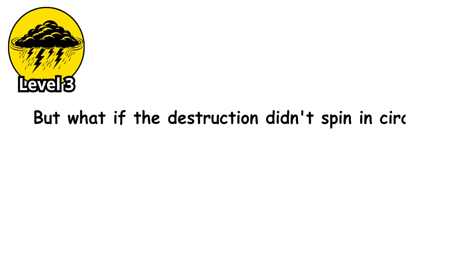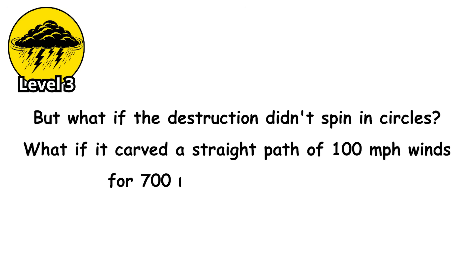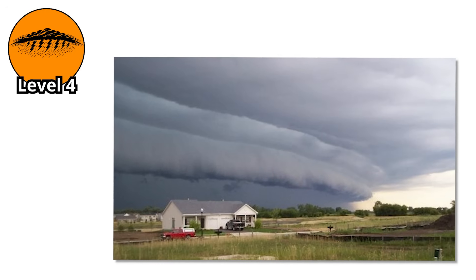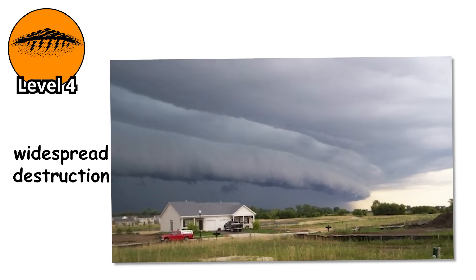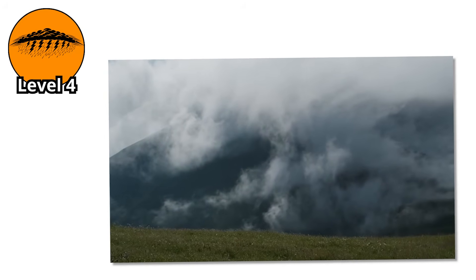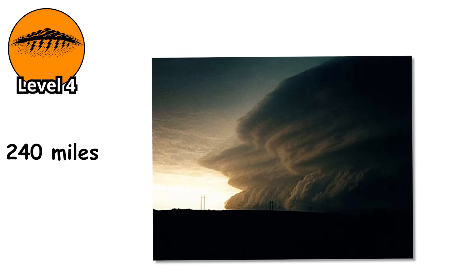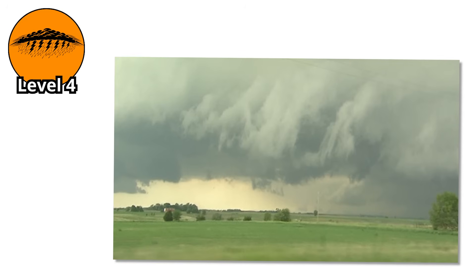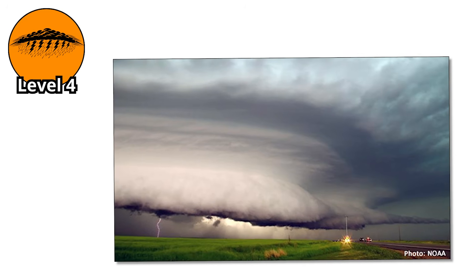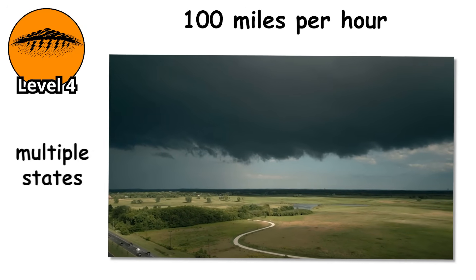But what if the destruction didn't spin in circles? What if it carved a straight path of 100 miles per hour winds for 700 miles without stopping? Level 4. The word sounds like it should mean something elegant. Instead, it means widespread destruction. A derecho is a long-lived windstorm associated with a line of fast-moving thunderstorms. To officially qualify as a derecho, the wind damage must extend more than 240 miles and include wind gusts of at least 58 miles per hour. But those are minimum thresholds.